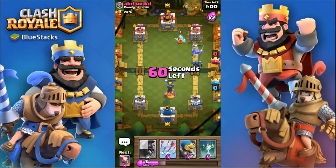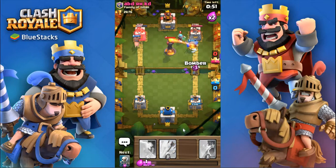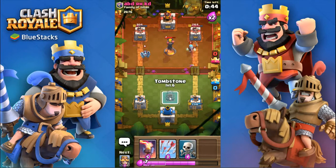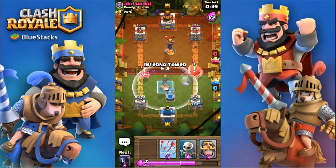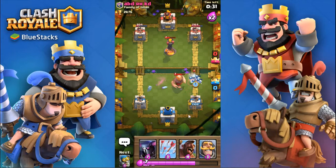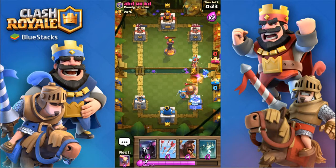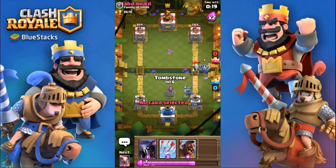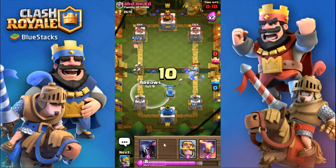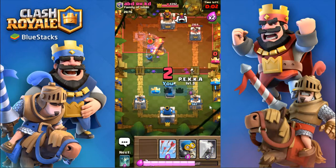I save for a bit and send a hog on the other side — he plays inferno tower against the PEKKA so my hog makes it through easily. We get some good damage on the left tower. I wait for the mega minion and then drop an inferno tower — it works perfectly. I use skeletons to kill the ice wizard but his giant makes it to the tower after he fireballs my stuff. My bomber cleans up over there and it's almost even. I go really hard on the left tower, he keeps fireballing, and my hog makes it there — that should be game.